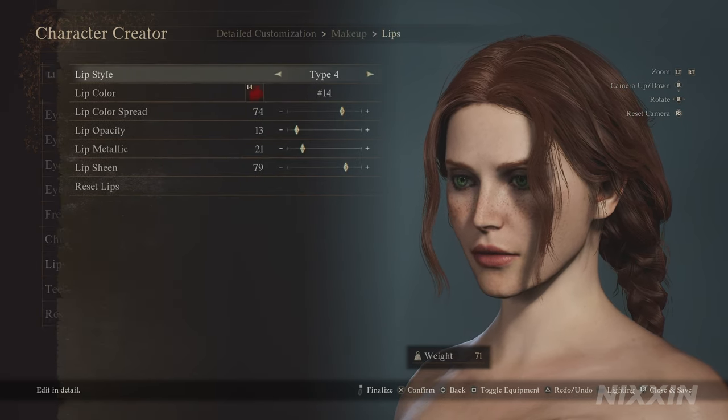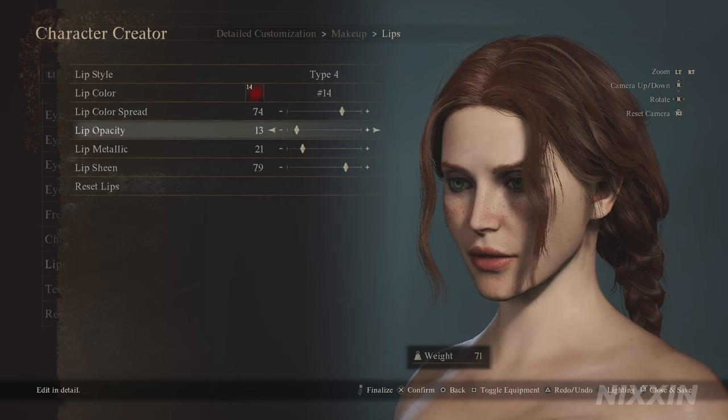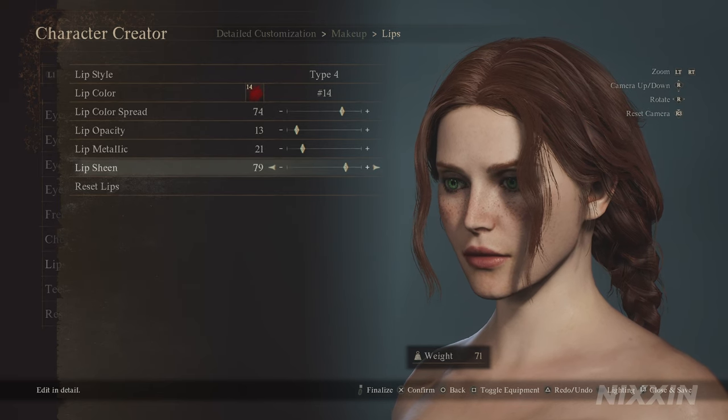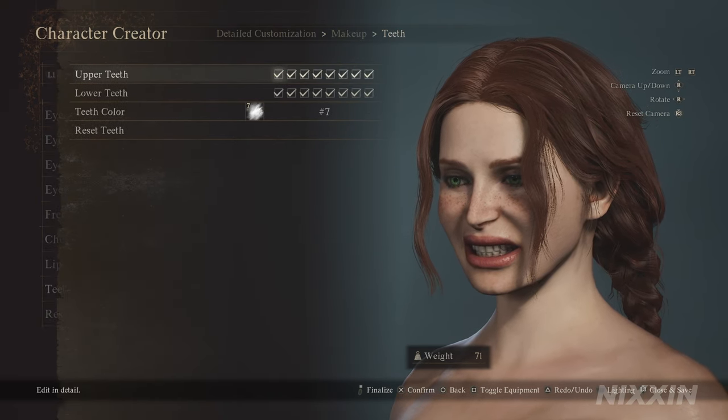For the lips, we're using type 4. Color is 14, spread 75, opacity 13, metallic 21, and sheen at 79. For the teeth, there's no change — she has all her teeth and they're all very white.